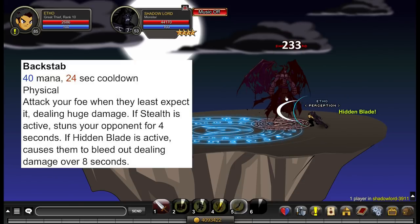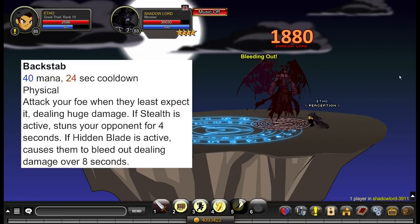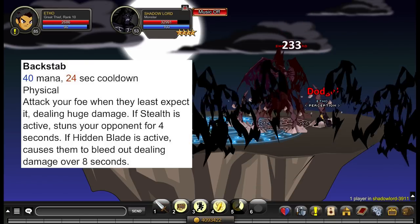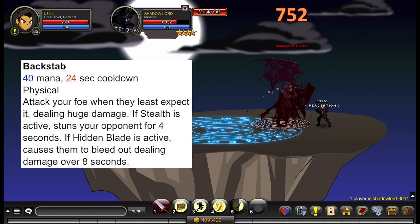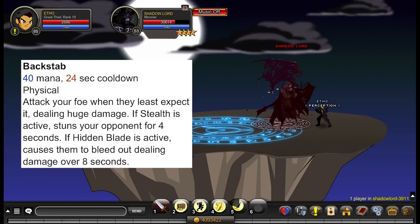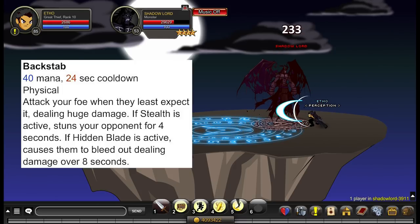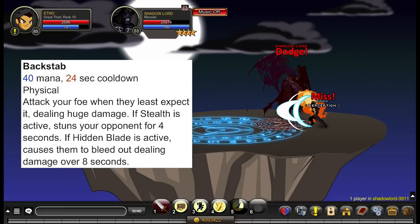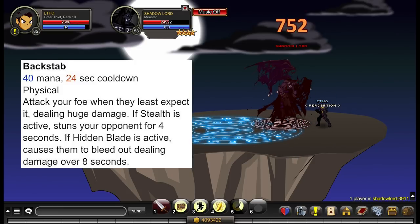Your last ability is called Backstab. It consumes 40 mana and has a 24 second cooldown. It attacks your foe when least expected, dealing huge damage. If Stealth — ability number 3 — is active, it stuns your opponent for 4 seconds. If Hidden Blade is active — the auto attack effect with the 20% chance of applying — it causes your enemies to bleed out, dealing moderate damage over 8 seconds.